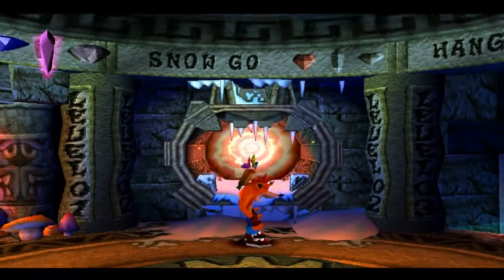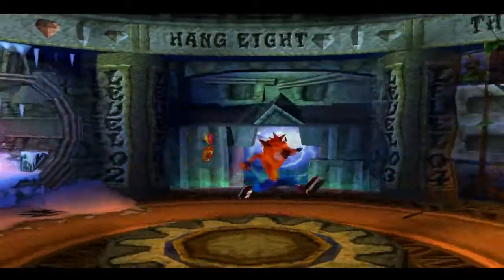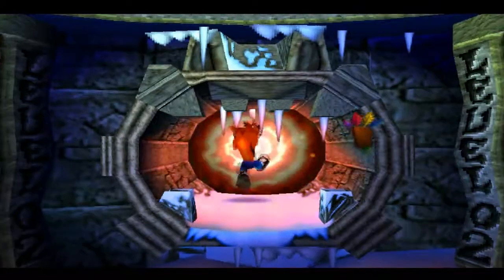We're going on Snow Go now. You see there's a red gem — you can't actually get that normally. You have to go to this special warp room, but it's special. You can only get it through secret areas, and I'll show you one of those soon enough.